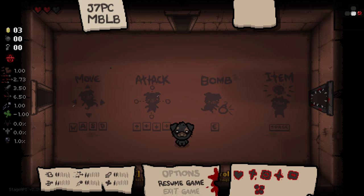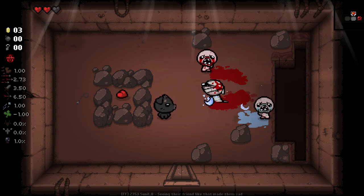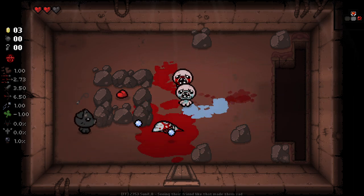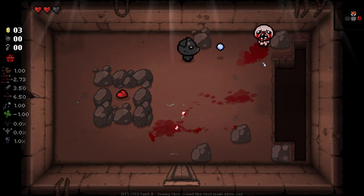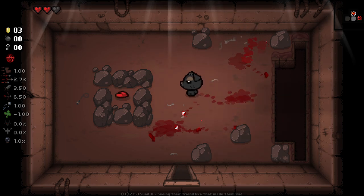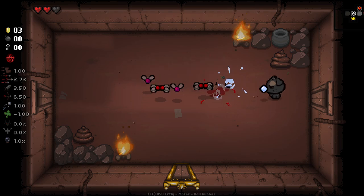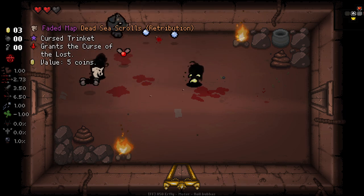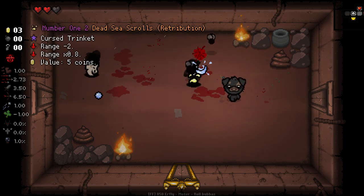We can do Boss Rush, Megasit, Mother, or Beast. We'll probably try and do Boss Rush, Megasit, and if not, go to the Beast. Now this character is one I like a lot. Basically it's got the Tainted Keeper Shops, which I really love. We have to collect trinkets that class as curses and give us some downsides. They can drop through various means, like killing enemies or finding them in item rooms. It can be risky, but it can be fun.